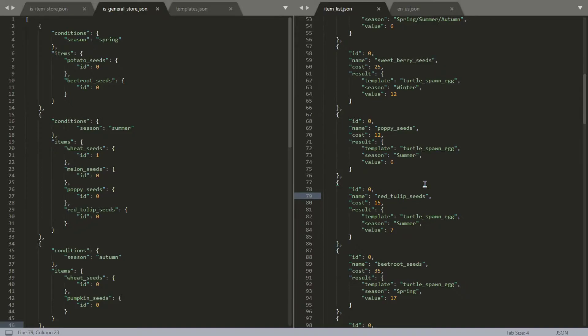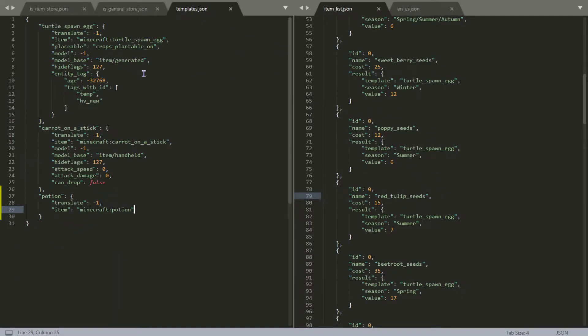Instead of regular seeds you can use a template for that. The templates are on the left — a turtle spawn egg is the template. It translates whatever the name is by specifying negative one, then the item actually used is the turtle spawn egg. We specify where it's placed — internally only on farmland — automatically set the model, with the base model being item generated so we don't take from the wrong model like item handheld. We also hide the flags so no random gibberish shows up.